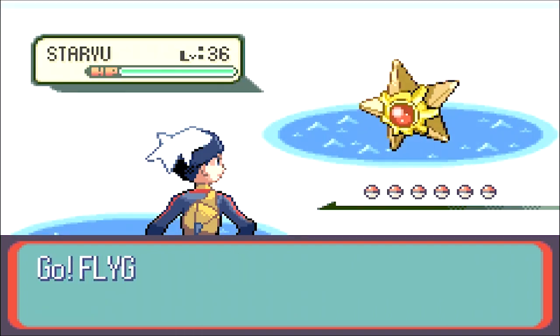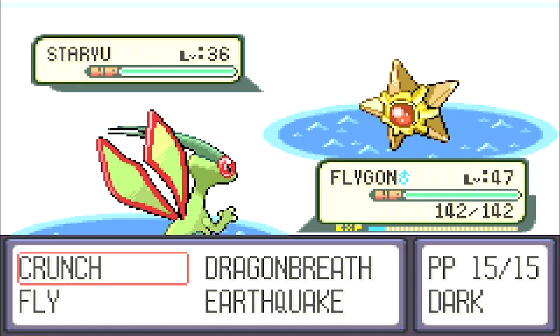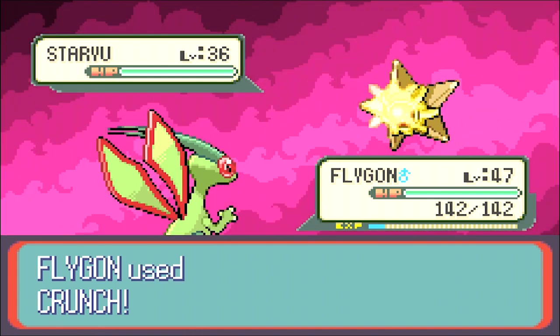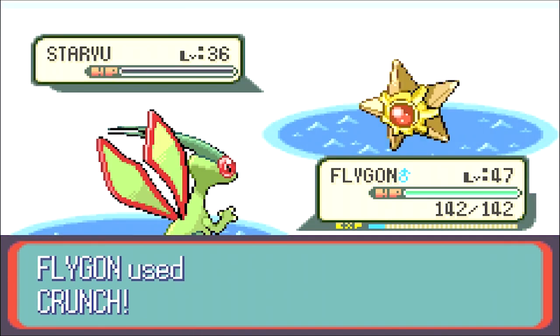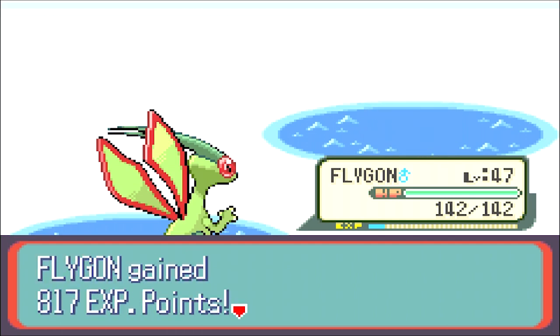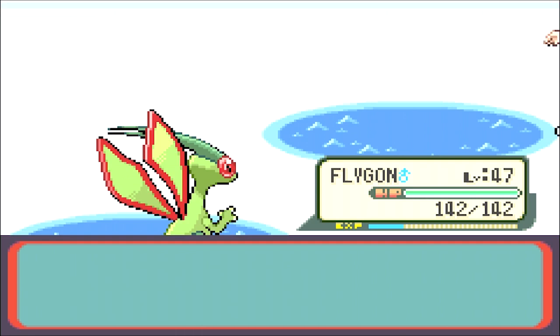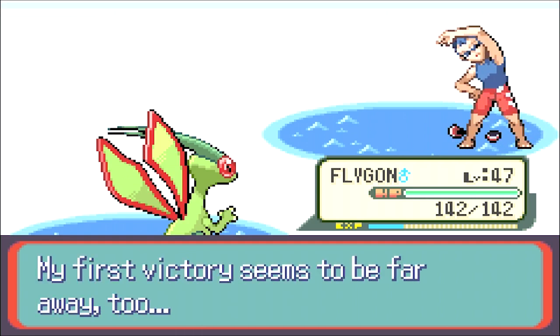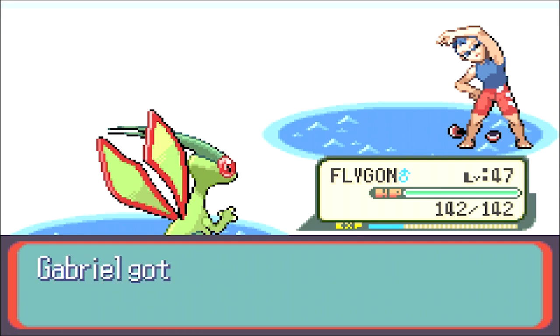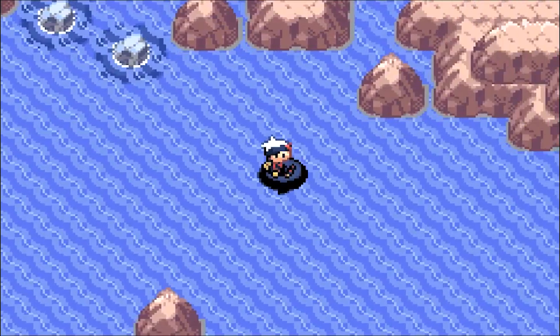Staryu — okay, Flygon. Oh yeah, I got Flygon. That was quick. My first victory seems to be far away too. You might wanna work on training. You get better if you train. Thanks for the money, by the way. So we wanna go east, east, east.